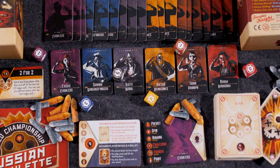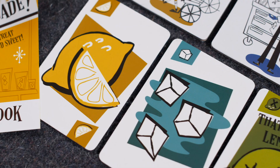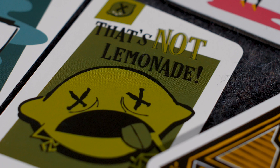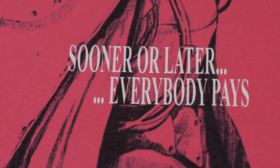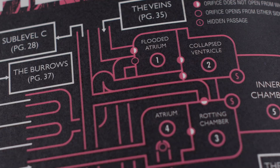An interesting thing about Russian Roulette — and That's Not Lemonade as well — is they're open table games where people can come and go. If you're at an event space or a friend's house, these are both perfect for a party environment where some people are coming and going. They don't require constant focus for a perpetual amount of time. That's Not Lemonade is a full-on press-your-luck game where you're drawing cards and the odds are increasingly getting worse, trying to see if you can be luckier than the person next to you. The Mothership RPG series is an award-winning dark fantasy or space-based RPG well-known for its lore and tables, with really lovely artwork throughout.